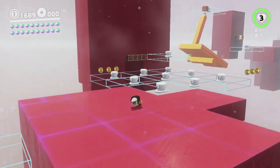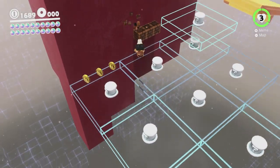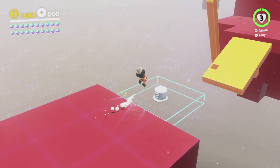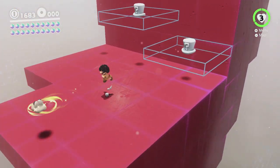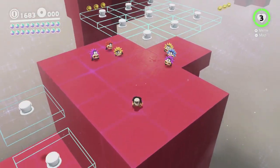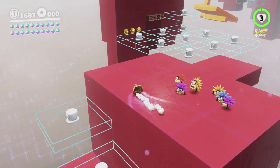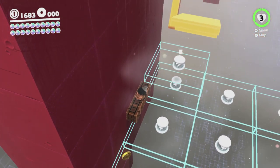I wonder if I can jump all the way over to those blocks rather than bothering with all this. Let's find out. Yes, but if Cappy hits the blocks, I'm doomed. Okay, so that's doable — I just need to not go quite as far. Come over this way, my pretties. Yeah, that's way easier, honestly.